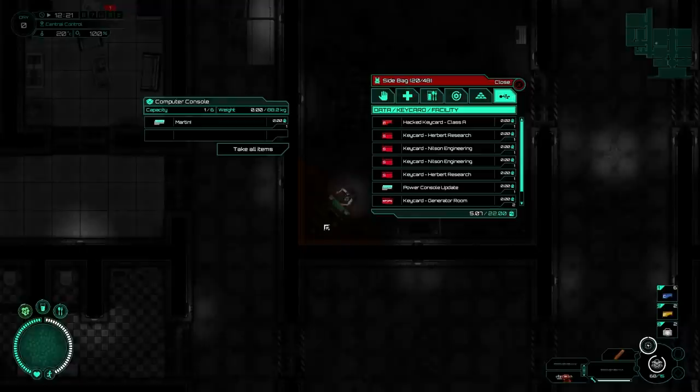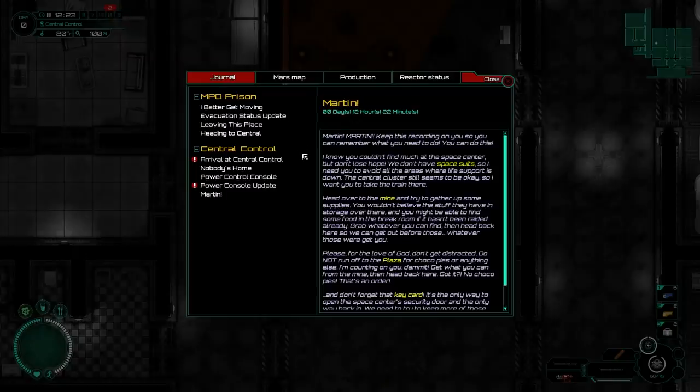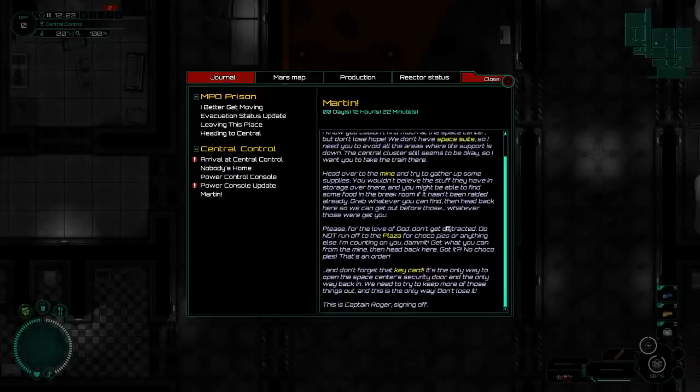I feel like there's probably some kind of insane meta strategy where you just overload. We've got a couple of logs to take a look at. Captain Rogers audio log: 'Martin, keep these recordings on you so you can remember what to do. You can do this. I know you couldn't find much at the space center, but don't lose hope. We don't have spacesuits, so avoid all areas where life support is down. Head over to the mine and try to gather up some supplies. Grab whatever you can find, then head back here so we can get out before those — whatever those were — get you. Do not run off to the plaza for choco pies. Get what you can from the mine, then head back. No choco pies. That's an order. And don't forget that key card — it's the only way to open the space center's security door.'